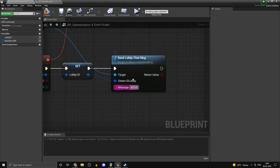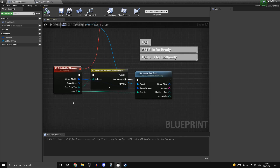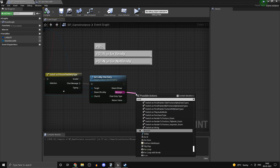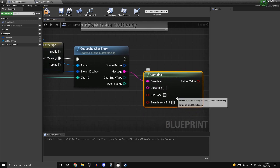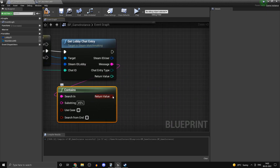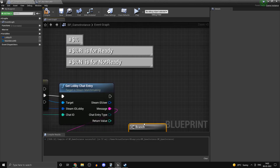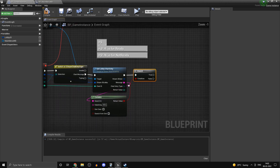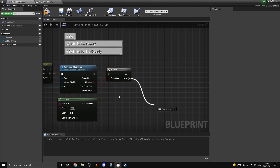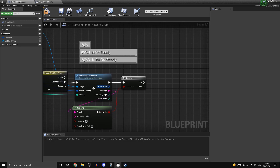Head back into On Lobby Chat Message. On the message, we want to check if it Contains our three special symbols. We don't want case sensitivity. If it does contain them, we know it's an internal message and should not be displayed in chat. If you do want a real chat system, on the false branch you could take that string and print it out on a widget — that's actually pretty simple.